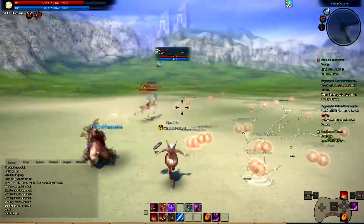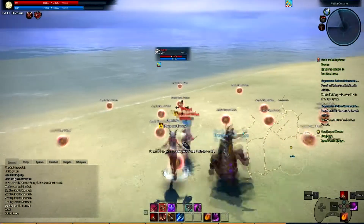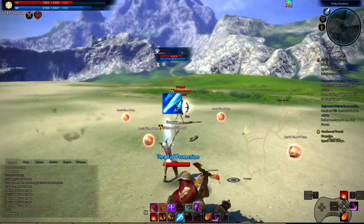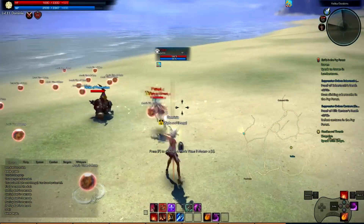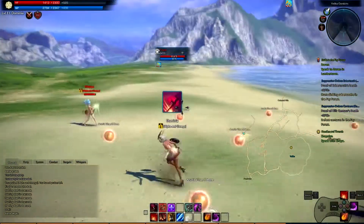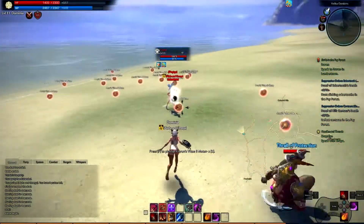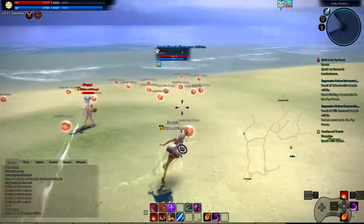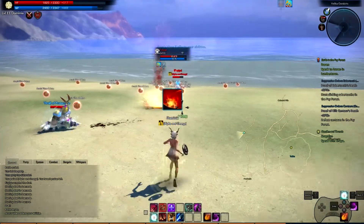Mystics are very survivable as healers. The actual aim is tricky to get used to in this game. Ice Needle will slow when it connects. I don't even pick up the healing orbs for a long while because their damage output isn't too heavy, while mine is, as long as my abilities connect.